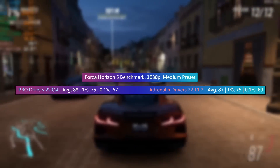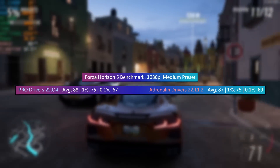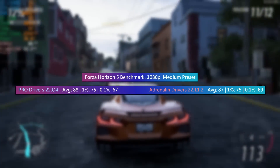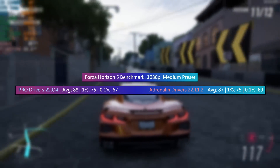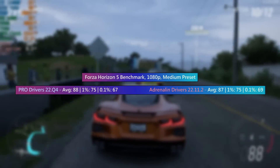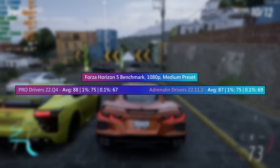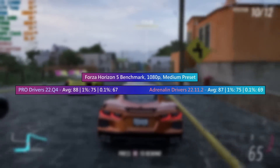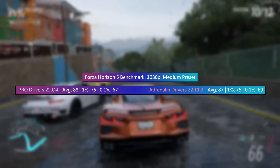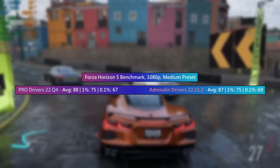In Forza Horizon 5 — the one that refused to start first time around but has been fine since — the Pro drivers were actually slightly better on average, although again this falls within margin of error territory: 88fps compared to 87. The frame times were slightly better with the Adrenaline drivers thanks to an increased 0.1% low of 69 compared to 67. You're not really going to notice any difference when actually playing, which can be said for most of the other tests so far apart from Call of Duty Modern Warfare 2. There's no noticeable difference between the Pro drivers 22Q4 and the Adrenaline drivers 22.11.2 in Forza Horizon 5.